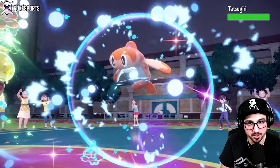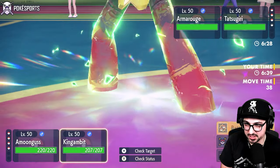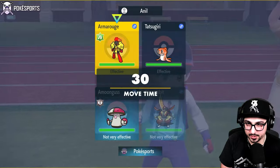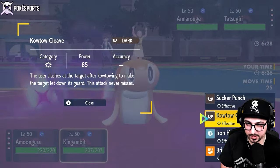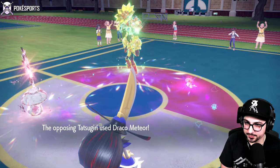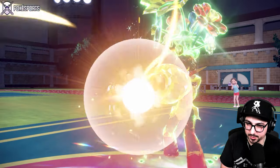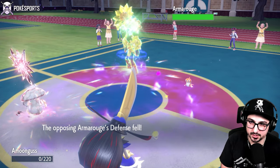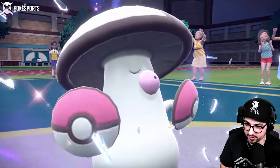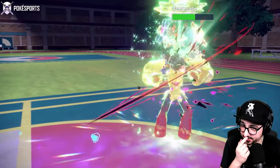They send out Tatsugiri — that means they have Dondozo? Wild. They probably bring it on the field right now. I've got nothing to lose by just Clear Smogging that spot no matter what happens. I'll keep King Gambit on the field — I have nothing to lose by Kowtow Cleaving into that spot. Typically Armarouge just doesn't carry Protect — they carry Trick Room and Wide Guard. Draco Meteor right away — I should be able to take one though. Plus the Armor Cannon. Got it, that's smart. They double my Amoongus — I could be in trouble. Especially doing a lot of damage here with the Kowtow. I was kind of hoping that Dondozo would swap there, but I guess not. And it's Life Orb, okay — we're learning a lot. I think I'm going to be able to knock this out here — no, I'm not.